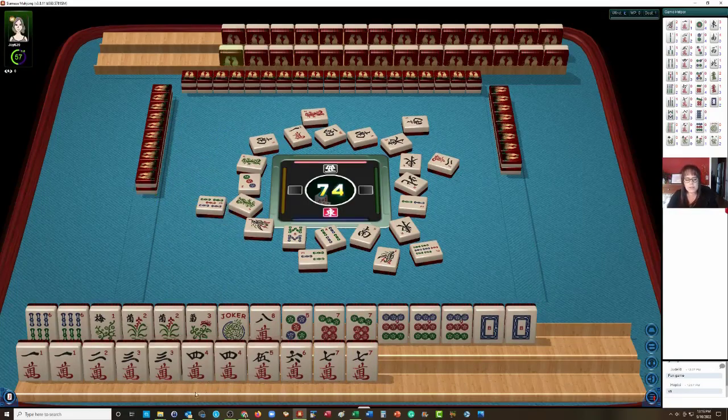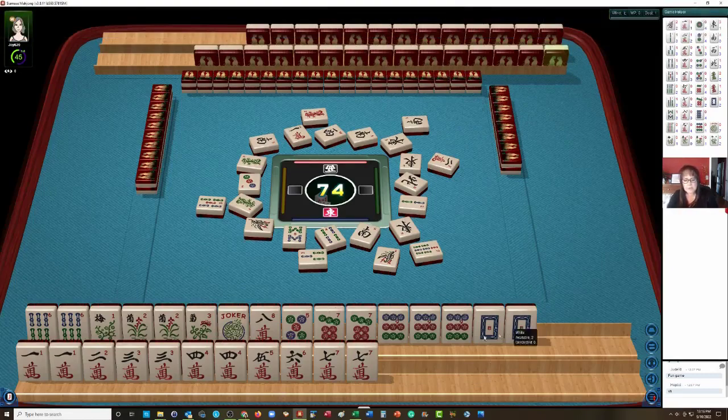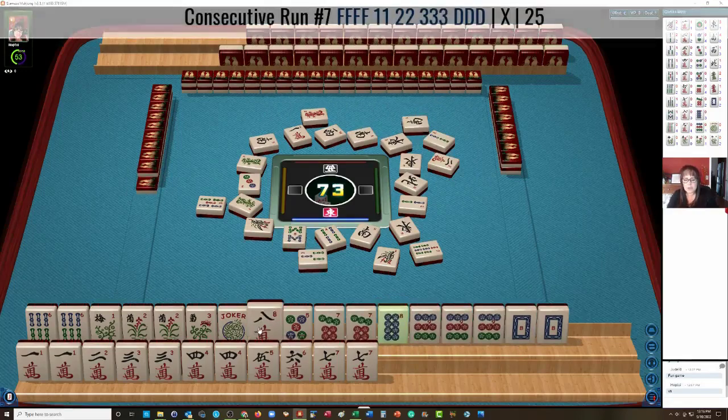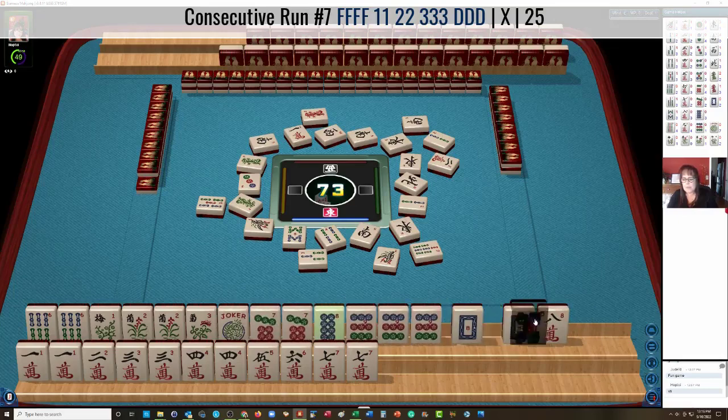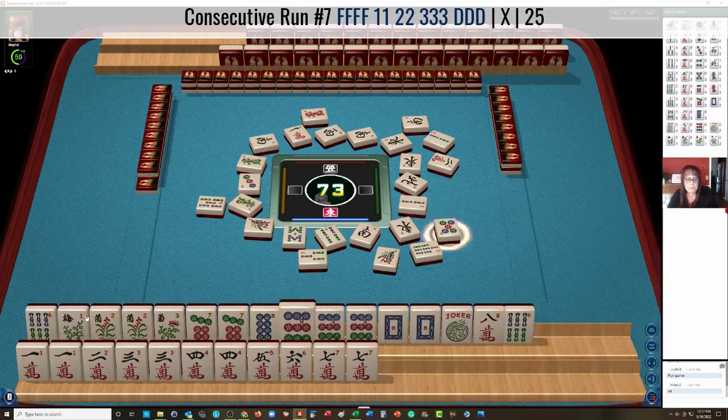Red dragon is out. I was thinking maybe we could do 4 flowers with pair, pair, pong, 5 crack dragons. But we don't have the right dragon there. We have 5, 7, 9 dragon building. Look at all these flowers here — it would be very nice to leverage those. We don't have enough Jokers to push a Quint. Here's something interesting — 7, 8, 9 dragon using the flowers. We need a pair of 8s in there. Let's discard the 5 dot. That is how we're going to be able to use those flowers right there.